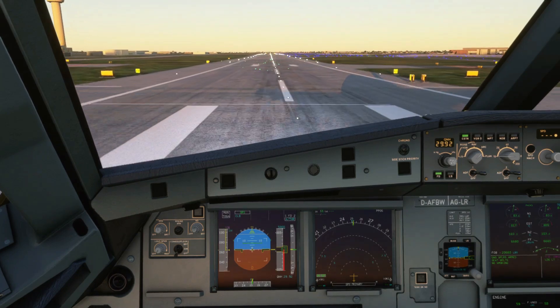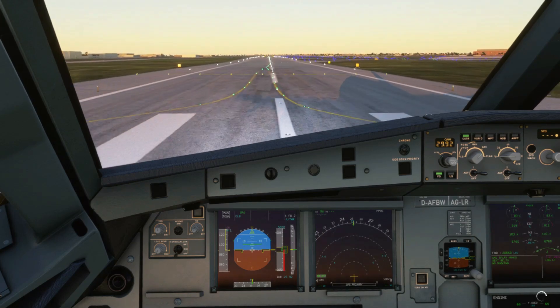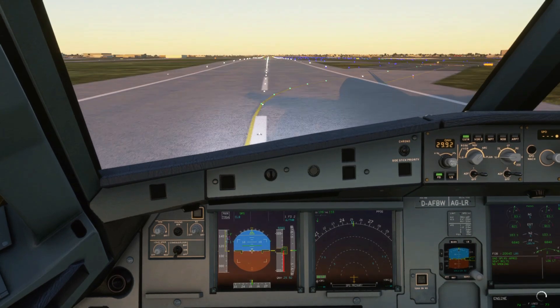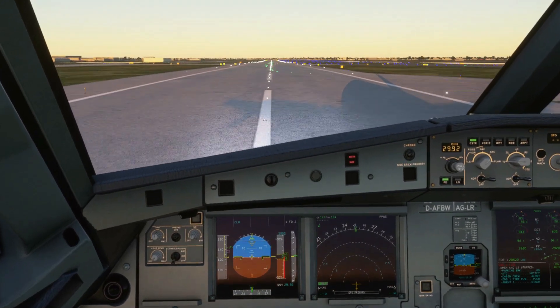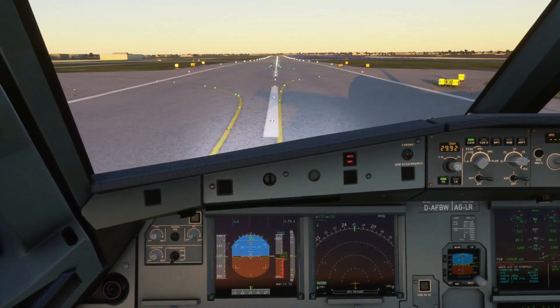At 100 knots we're going to do a sidestick check to make sure it's working. That's 100 knots right there — checked. Once you hear that alarming chime, as you can see right here, you're going to pull back the thrust levers to full reverse and apply heavy braking, because you want to stop as soon as possible.